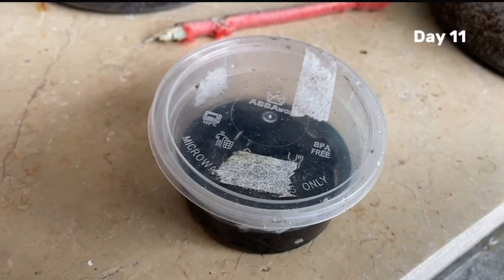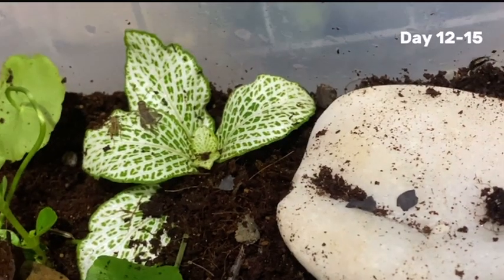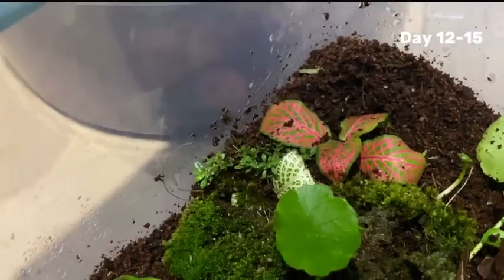On day 11, my springtails arrived and I introduced them. After a few days, the crickets are breeding rapidly — baby crickets are seen everywhere. If their numbers aren't controlled, they could become a nuisance to our ecosystem, so it's time to find new predators to restore balance.